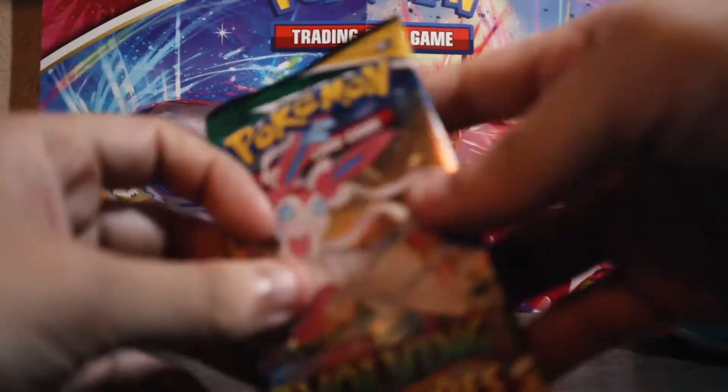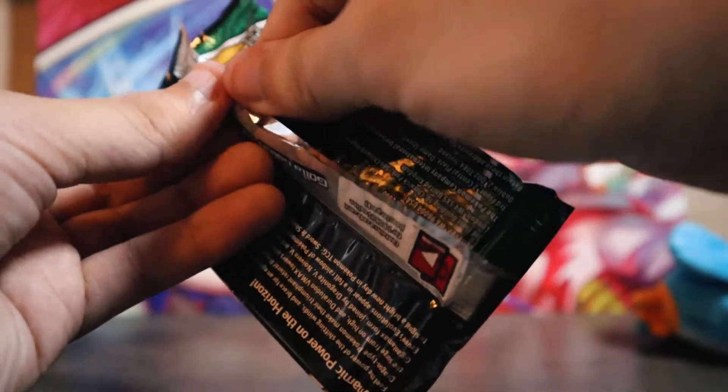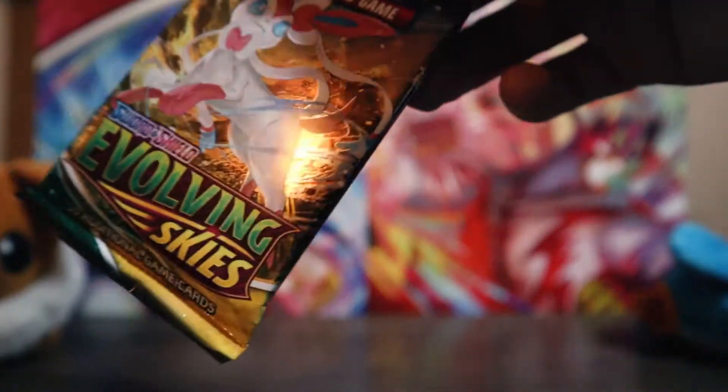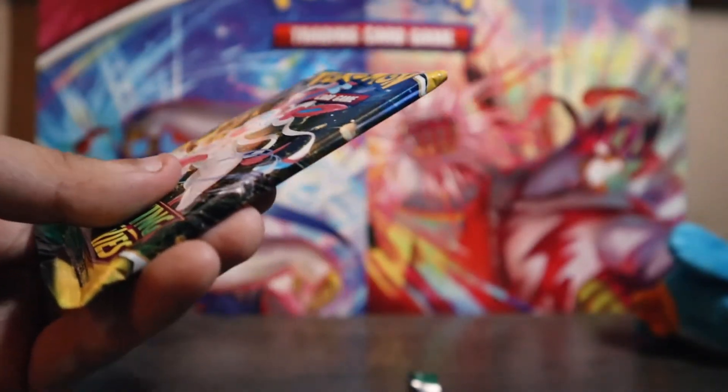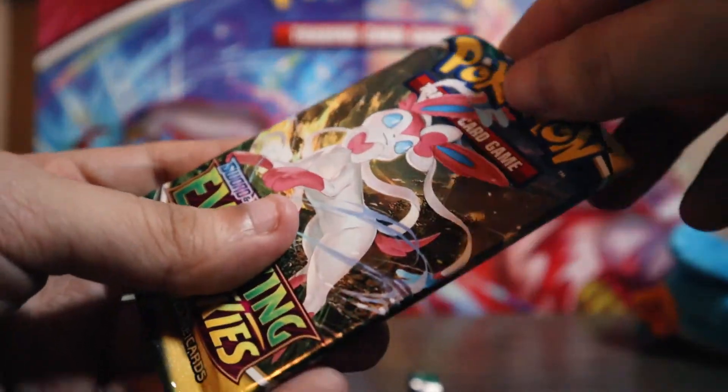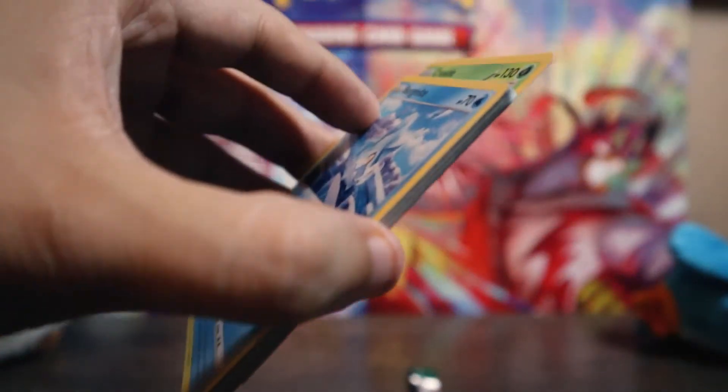It's a shame though that they cut so many cards out of Evolving Skies. I think they mentioned they cut about 90-plus cards out. And some of those cards that were cut had some amazing art — like the Ninetales card. The Ninetales card was gorgeous. I was like, I hope that comes out, because I would really love that card. Hopefully it's in the next set after this — I don't know if it's the English version of Fusion Art.